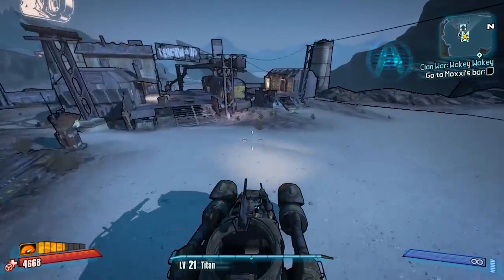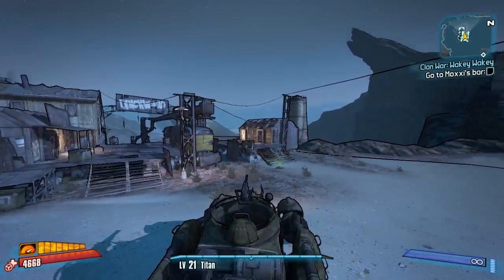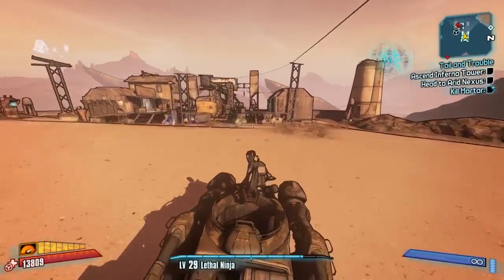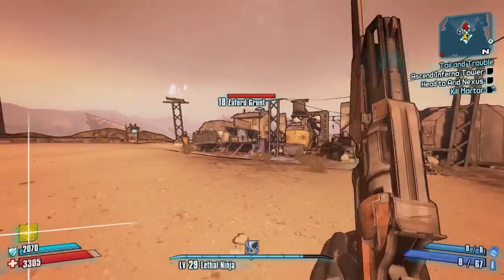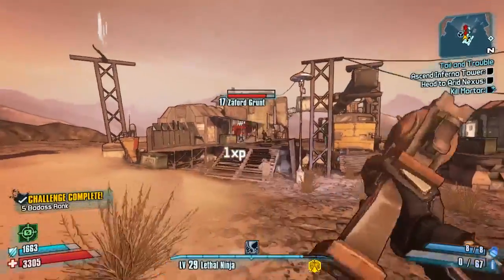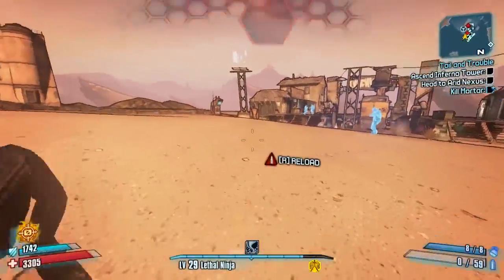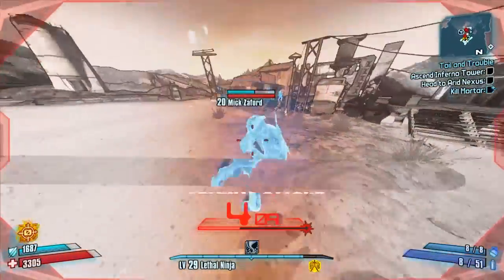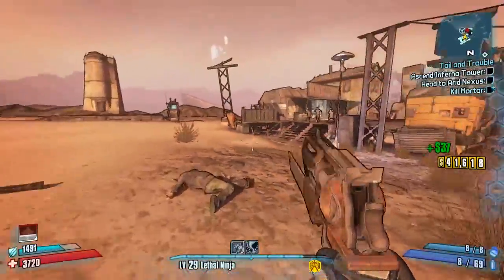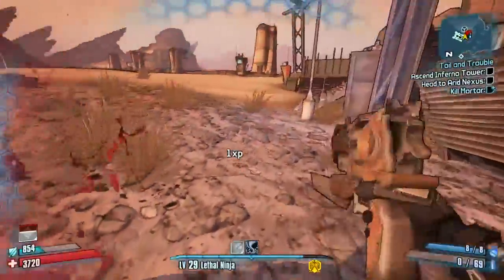After that we're going to go behind that second area with the second echo log, because this is where the Zafford and Hodunk spawn. You need to pick one side — whichever side you pick, that's who you'll get for the rest of the playthrough. You can change your pick in the next playthrough. Mick Zafford drops the legendary Maggie pistol; Desperate Hodunk drops the legendary Slagger. Depending on what you want, that's the side to pick.